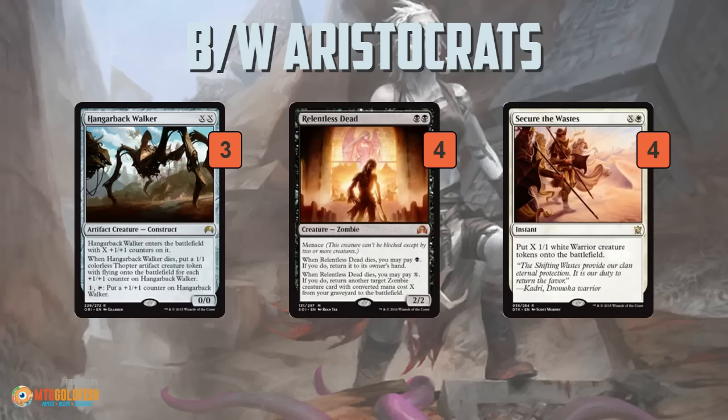So what are we sacrificing? Hangarback Walkers and Relentless Deads are the two main sacrificable creatures. Hangarback is a sweet one because you pump it up a bunch, you get all those Thopters, and then you can sac the Thopters as well, so you get a bunch of sacrificable creatures out of just one card. Relentless Dead gives you kind of infinite sac outlets because you can sac one, get back a Relentless Dead, sac another one, get back another Relentless Dead. So if you get enough mana, you can grind out a lot of value by just repeatedly sacrificing Relentless Deads to reanimate other Relentless Deads, get them back to your hand. And then Secure the Wastes makes a bunch of Warrior tokens — can win the game on its own if you just play it on your opponent's end step and attack with everything, but you can also sac out those tokens for value as well.